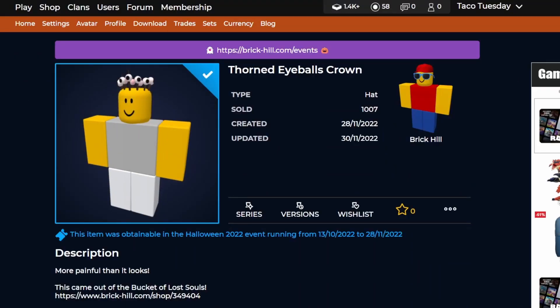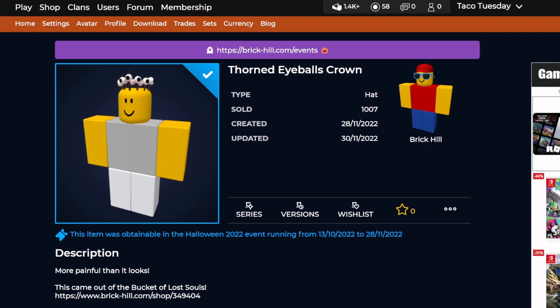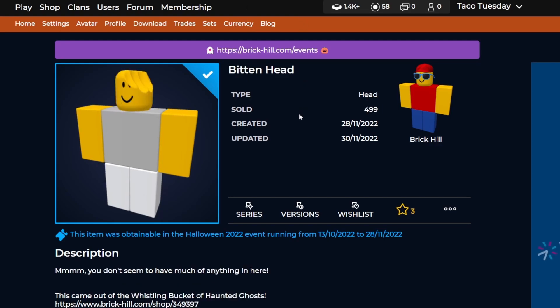First up from the first set we have staring eyeballs and thorn eyeball crown. These are available from the death run set and they only have around a thousand owners, so definitely not that bad. This crown looks pretty cool and fun for Halloween, and you can definitely make a nice little outfit with these two eyeball-themed items.